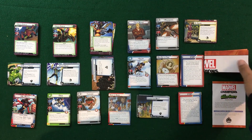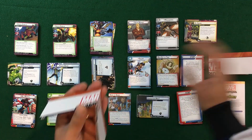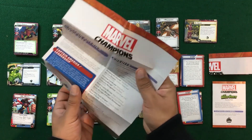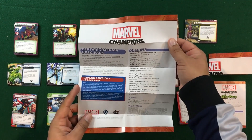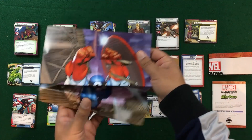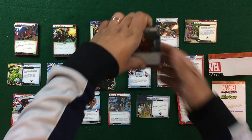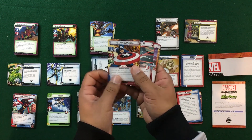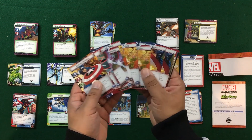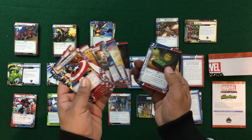Now we're going to take a look at Captain America — Steve Rogers. He was definitely missing from the core game, but glad he's one of the first expansions out. Just a quick overview: we've got his starting deck and the poster that comes on the back. We've got Steve Rogers, his alter ego card, and then his ally, Agent 13. He's going to be using Heroic Strikes, Shield Blocks, Shield Toss, his apartment, and even has some upgrades, which is pretty cool.